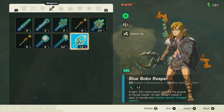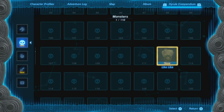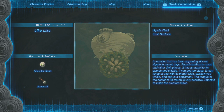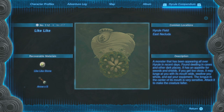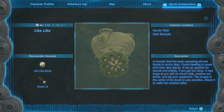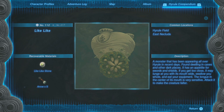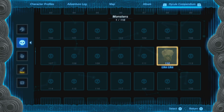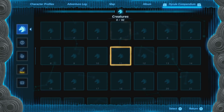I realized I have not been reading my compendium, so let's read some of our entries. Found mostly within Hyrule Field and Eastern Cludia — they drop Like Like stones and arrows. A monster appearing all over Hyrule in recent days, found dwelling in caves and dark places. It has an appetite for swords and shields. If you get too close it may lunge and swallow you whole and eat your equipment. The tongue in the center of its mouth is very sensitive — attacks to it make the creature falter.